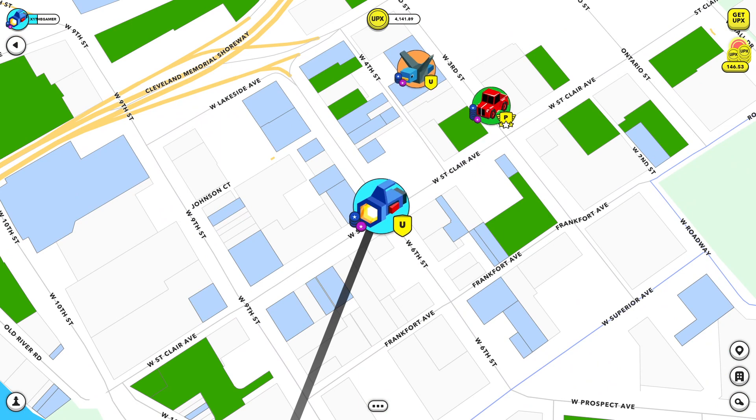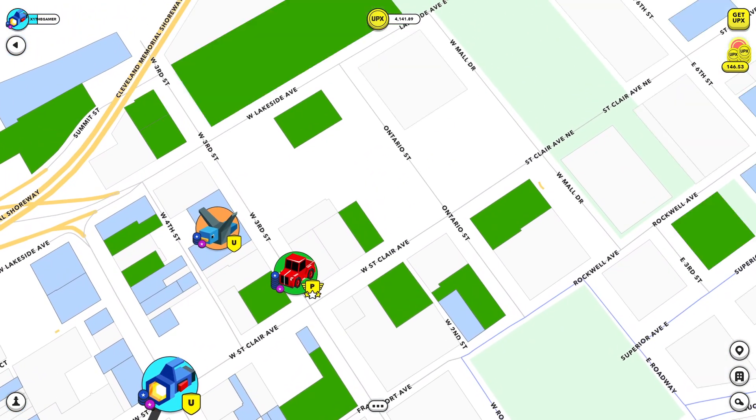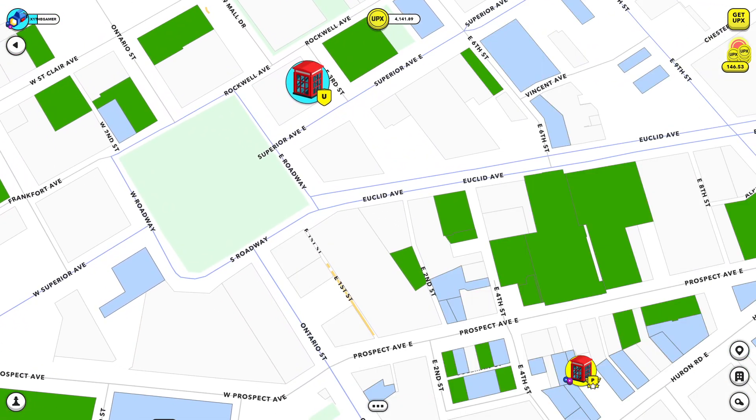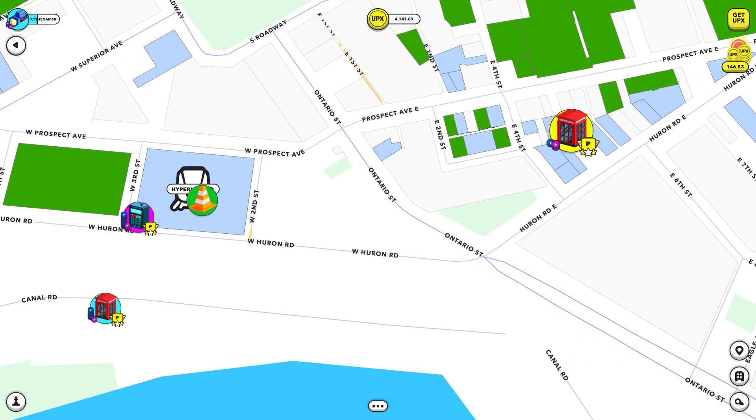First up, as a recap, Cleveland has officially arrived. Cleveland has released, and similar to Chicago, Cleveland was released in vanilla mode, which means that details for the predetermined collections will be revealed at a later date. If you haven't checked out Cleveland, head over there right now and pick up some sweet Cleveland properties.